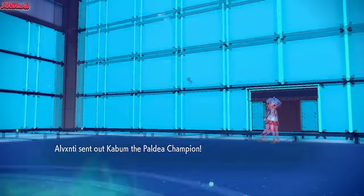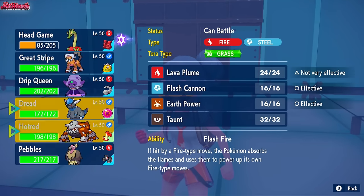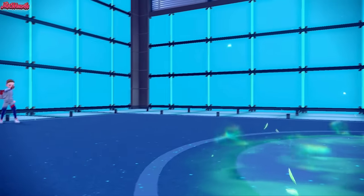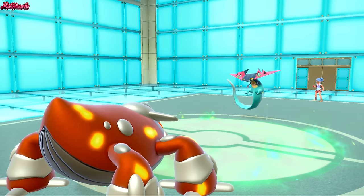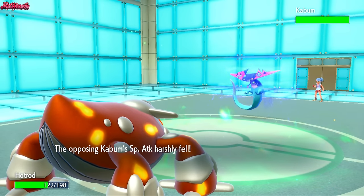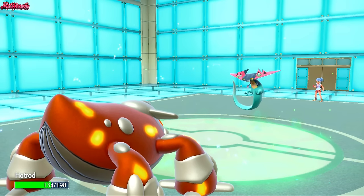In comes Kaboom again — that is the Dragapult. So we have to switch out. This looks like a Hydrapple sweepy sweep though; Hydrapple is putting in the work this game. Let's go into Heatran real quick — they have U-turn, so I don't think they'll Dragon Dance. You don't normally see U-turn on the Dragon Dance set. They go for a Draco Meteor, which does absolutely nothing to Heatran. We might see a DC or a forfeit here. Either way, it's a W for Hydrapple.